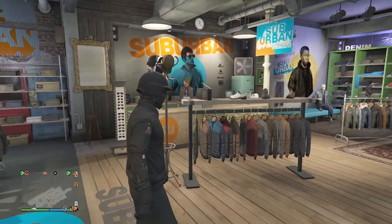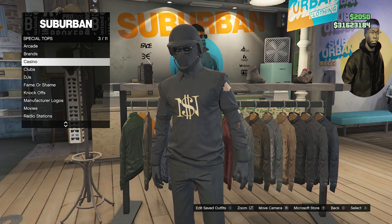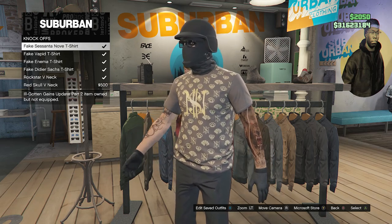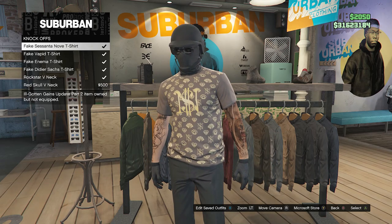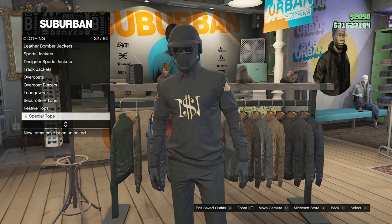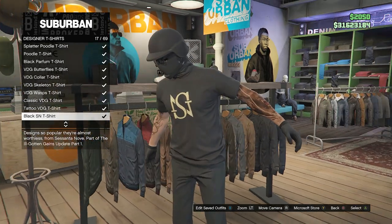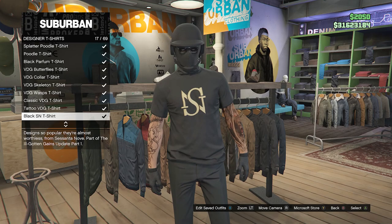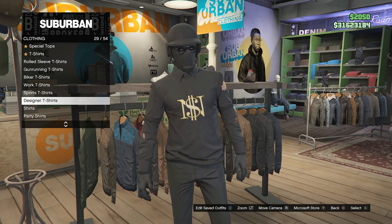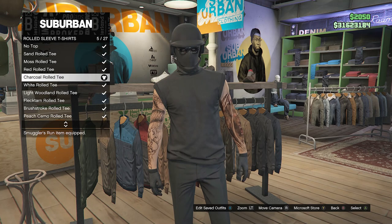To make this outfit when you get to the clothing store, go over to the top section, scroll down until you find special tops on slot 22, go to knockoffs on slot 7, and make sure you have the fake Sasanta Nove t-shirt. If you don't have this t-shirt, back out of special tops and go to designer t-shirts on slot 29, and look for the black SN t-shirt on slot 17. It's not the exact same logo but it's kind of similar, so use that if you don't have the other one.